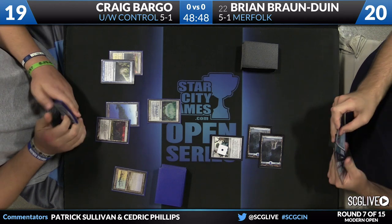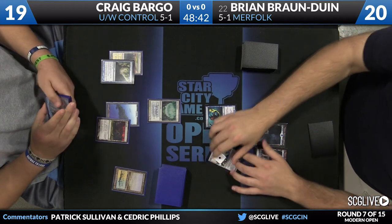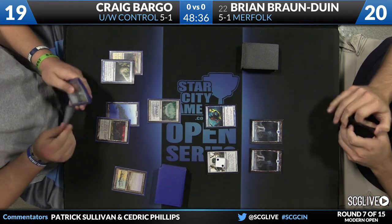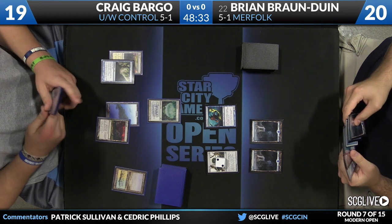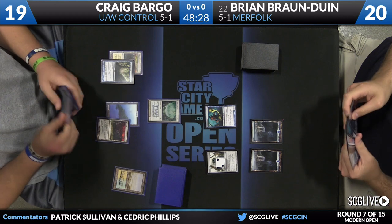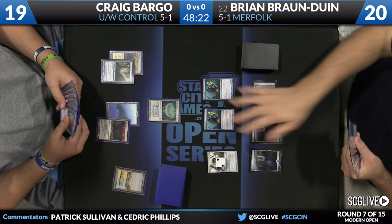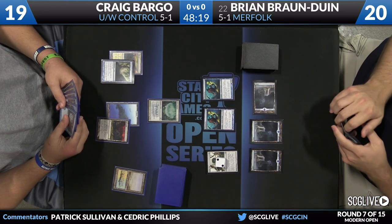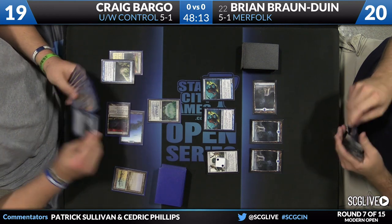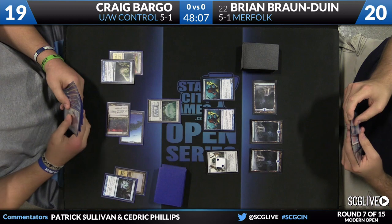Tectonic Edge here for Bargo. Bryan will activate Aether Vial, put a Curse Catcher on the battlefield. It's time to untap and take a draw step as Vial's going to work its way up to two counters. Here is an Island — that is another Curse Catcher. Think Twice will happen in response to the second Curse Catcher. Pretty telling that Bargo's casting it now in response; he really must need that card.